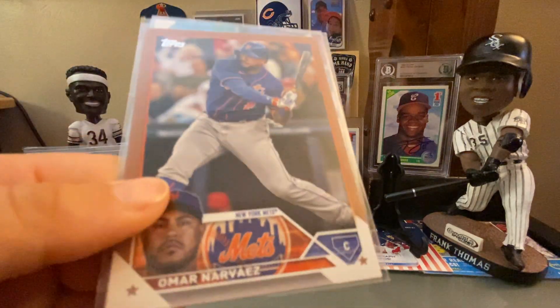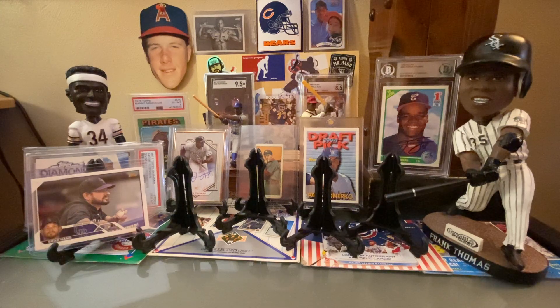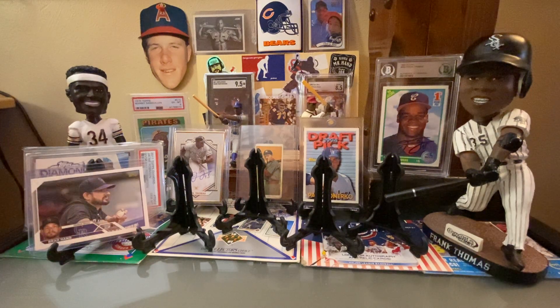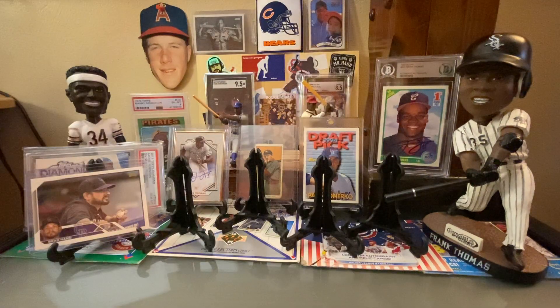Topps Gold of Omar Narvaez, numbered out of 2023. Laid Out Kevin Pillar — that's a cool insert set. Black Gold was Francisco Alvarez rookie, kind of a throwback to my era of collecting. I got some Stars of MLB: Carlos Rodon, Jeremy Pena, Randy Rosarena, Shane Bieber, Tash Bradley, Anthony Volpe — which would be considered a hot card — Dylan Cease, Julio Urias, Logan O'Hope, and Spencer Strider.